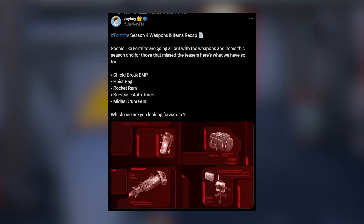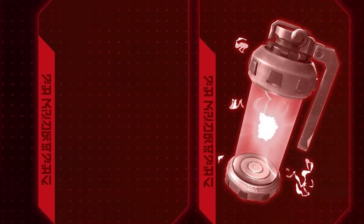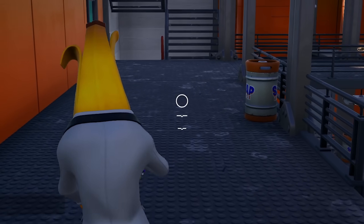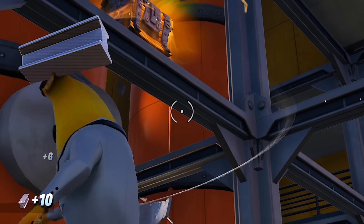The first item is the Shield Break EMP. We are going to be getting a Shield Break EMP grenade that you can throw, and it will basically destroy all of the enemy's shield. That is pretty cool.